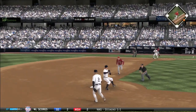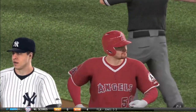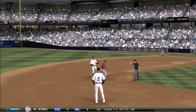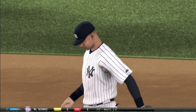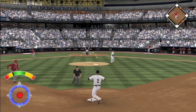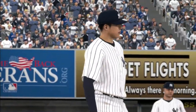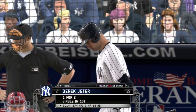In the top of the fifth, still no score, Jeter starts a double play and they turn it nicely. In the top of the sixth, another double play — Jeter gets it started again. In the top of the seventh, three innings in a row we've turned a double play and kept the Angels off the scoreboard. Kuroda is pitching a nice game, letting the defense do the work.